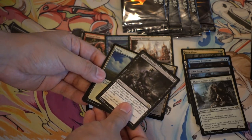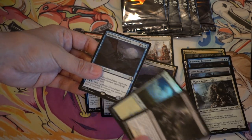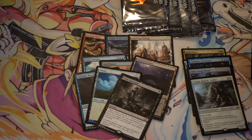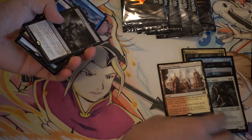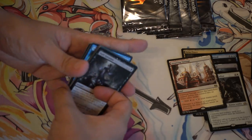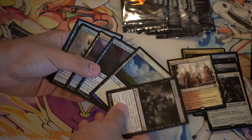Dark inspiration. Wow, you can even get a planeswalker. I did not know that the foil card could be a land — it literally could be any card. Let's go over what we got. I think this one, the Barrows for Land, is quite valuable — more valuable than the rest of the cards here.